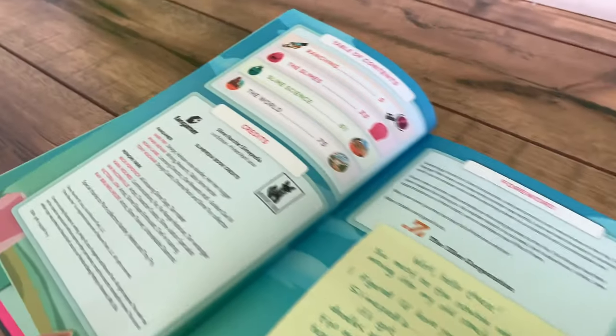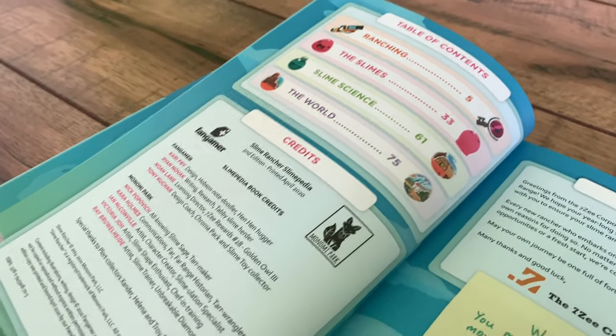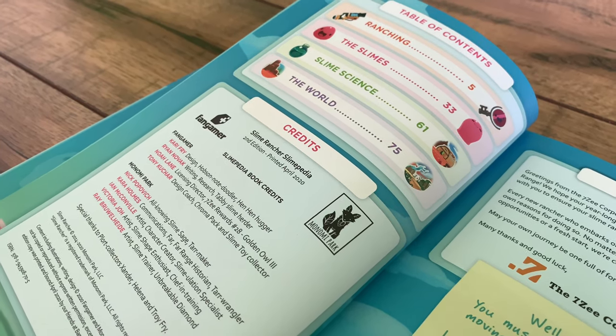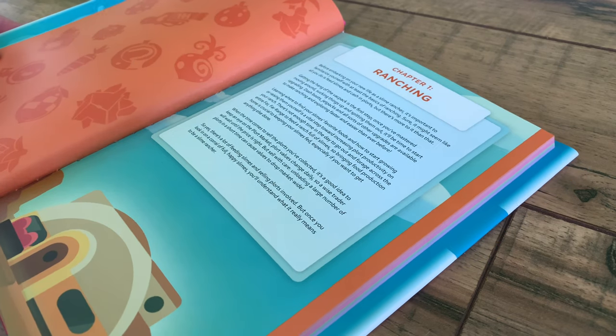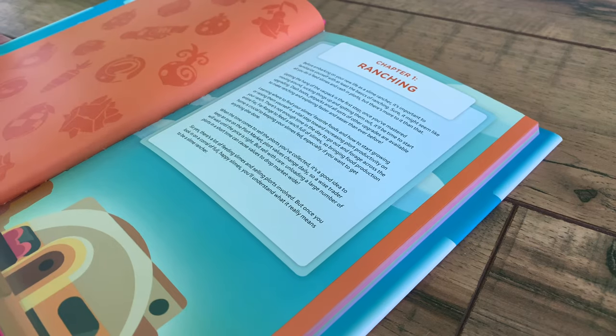We have the table of contents over here. There are four sections: Ranching, the Slimes, the Science, and the World. My favorite one is probably going to be the World. Here we have the first chapter, the Ranching part, which I think covers how to collect slimes, make corrals, etc.